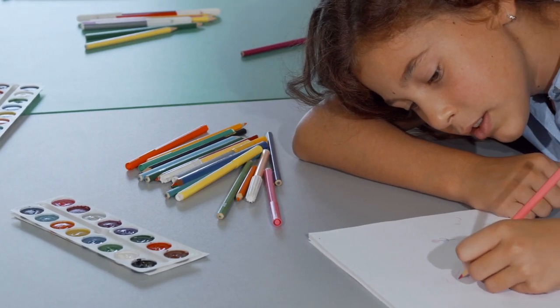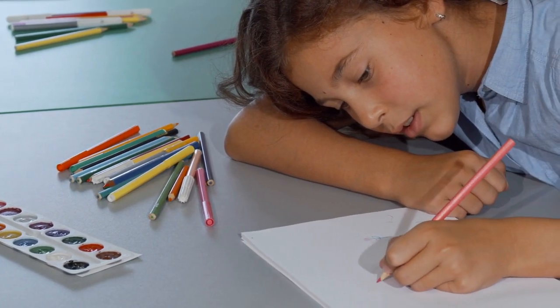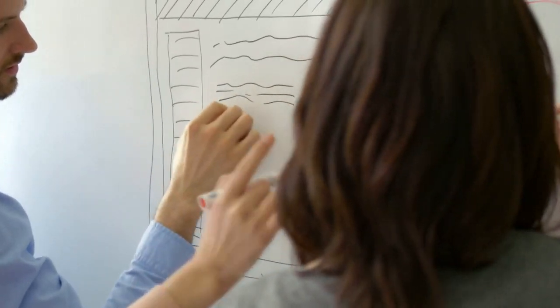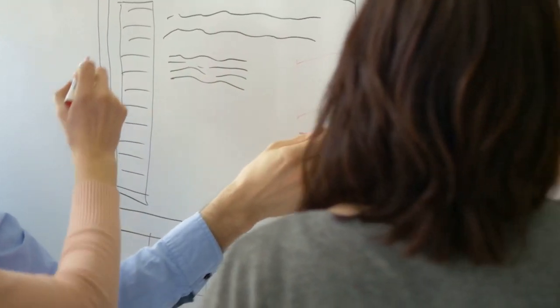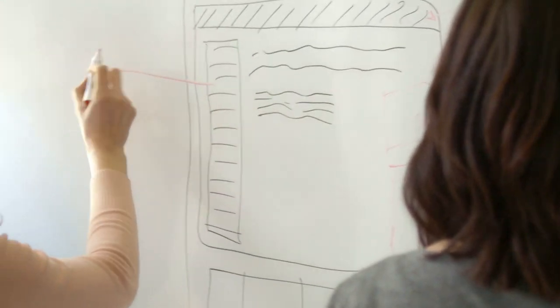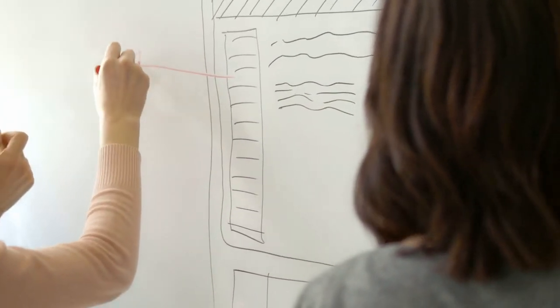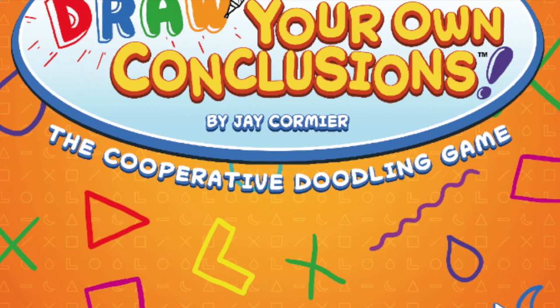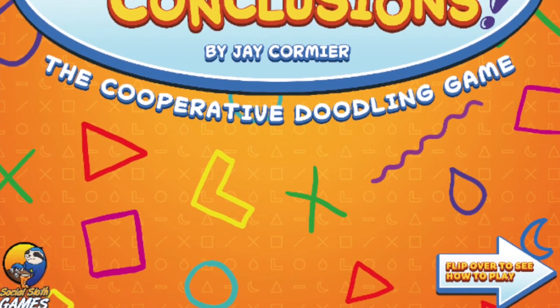Hello my friends, it's the Game Boy Geek here. Today it's all about the doodle. You're going to be cooperatively drawing just shapes and trying to get people to guess what you've all collectively drawn together. You're going to be drawing your own conclusions as to what you think everyone else drew. This is from Social Sloth Games, it's called Draw Your Own Conclusions — a party drawing game for three to eight players. Let me show you how it's played.